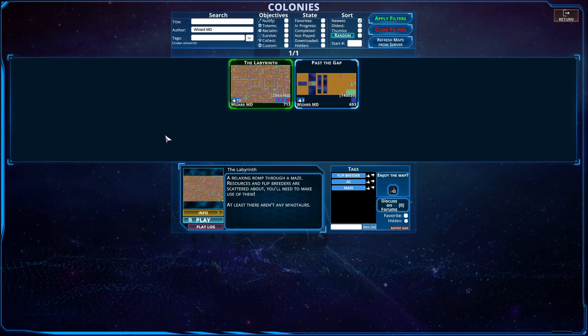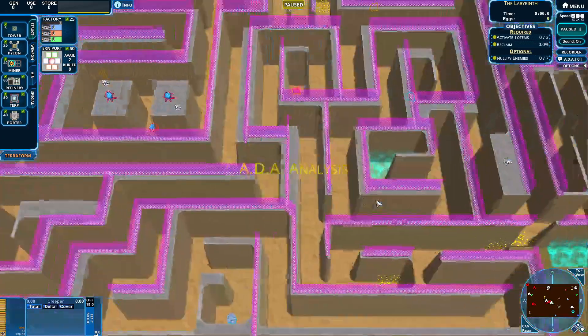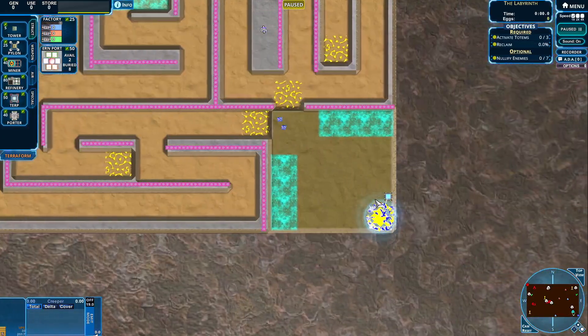Hello and welcome guys! Today we are playing the Labyrinth, made by YouWizardMD. A relaxing romp through a maze — resources and flip readers are scattered about, and you need to make use of them. At least there aren't any minotaurs. I don't know how to pronounce that, sorry. English is not my main language.